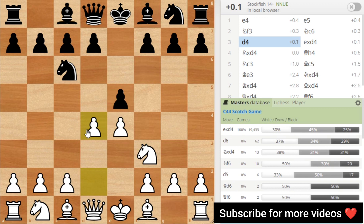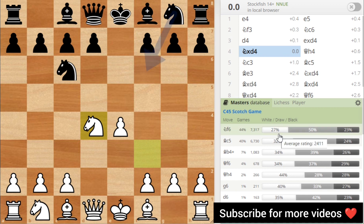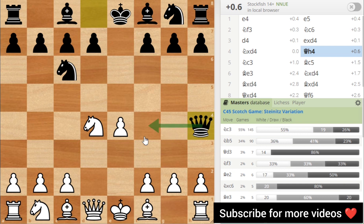We're going to take this at the right time. If you think you can make a take, then take it. After the recapture, we have Nf6 — remove the Nf6 move. If we have Nf6, it leads to Queen f6. Beginners mostly play Queen f4. The game is ready to win and ready to attack.